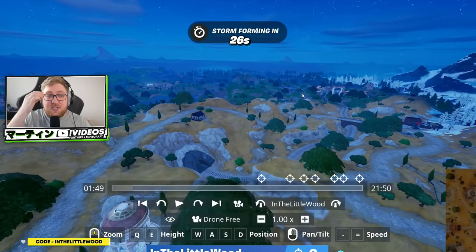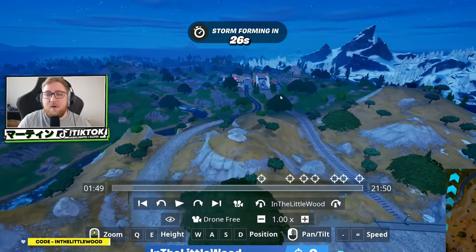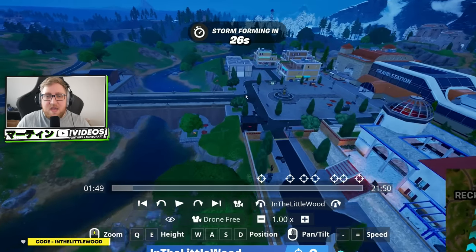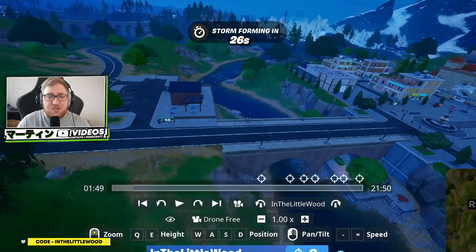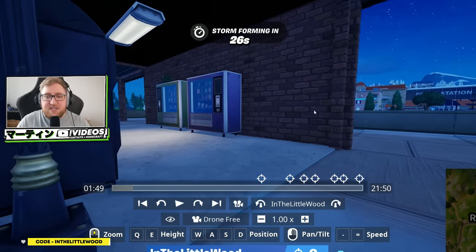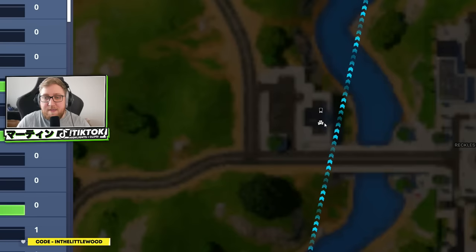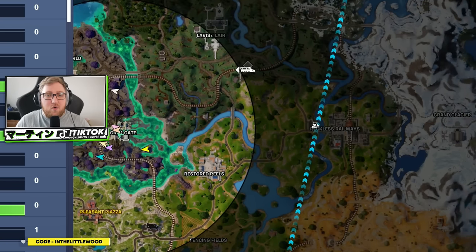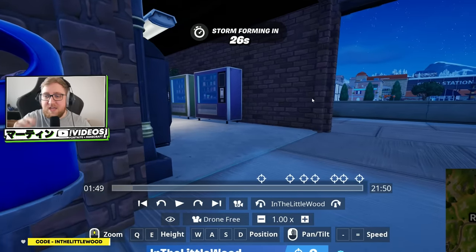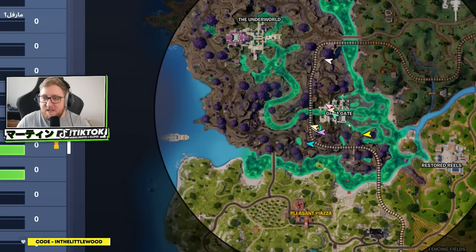The next one I'm aware of doesn't actually spawn in a POI. A lot of them tend to, but this one spawns just outside of the POI. It's over here at Reckless Railway — the big train station on the eastern end of the map. You actually want to come across the river, over this bridge to the west. Over here by this almost bus station area, there are these two vending machines, and the next briefing will be just about there. On the map you can actually see the icon appearing for it. What might even help you is if you want to find more of them: jump into replay mode, fly around, and just keep an eye out for this icon. Because even though they're not spawning, the map indicators are still flagging up, which is great. So, Reckless Railway — you're looking to the west of that one.